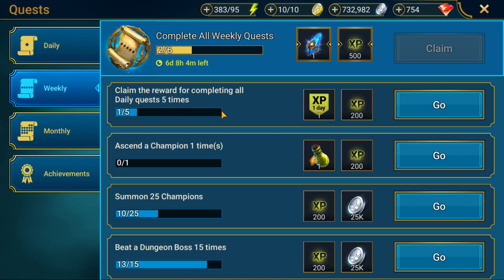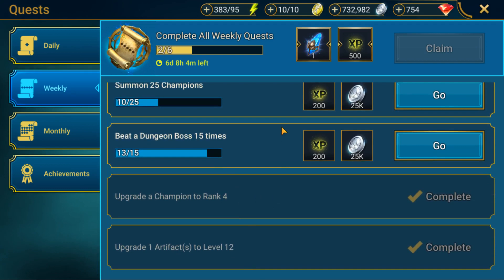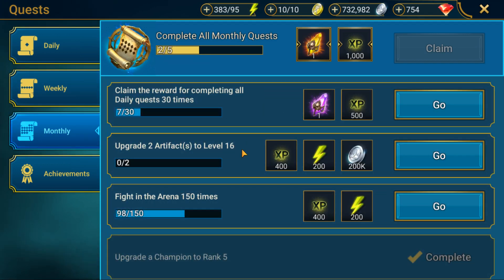Then there are weekly missions — things like claiming the reward for completing all daily quests five times, ascending a champion once, summoning 25 champions, and beating a dungeon. For the monthly quest, you claim the daily quest reward 30 times. I've done it seven times so that's how long I've been playing. Do it 30 times and you get a void shard. Void monsters are some of the best in the game — you can get void epic or legendary creatures, which are rarer than normal epics or legendaries.